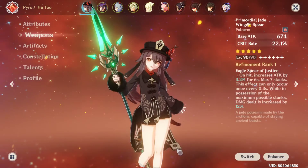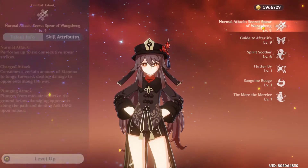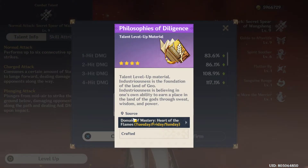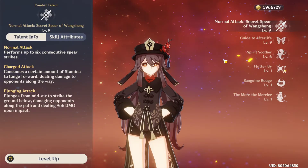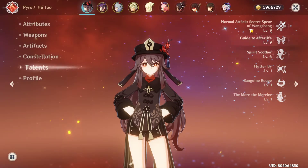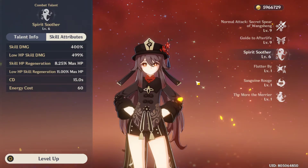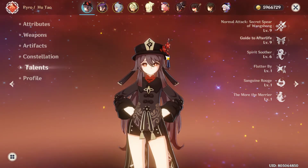Her weapon is the Deathmatch, constellation zero, and talents are 9/9/6. I will start to farm her talent skill book maybe on Tuesday, since I have enough Shards of the Foul Legacy and a crown to level up to 10. I'm not sure yet whether to increase the burst skill to level 9 first, or try to go 10/10 on both skills. I know increasing the burst could be a better option, but I'll think about it.